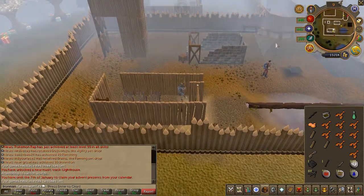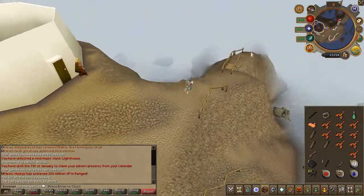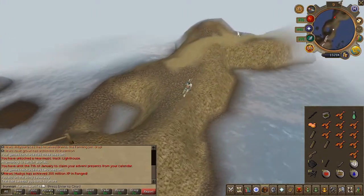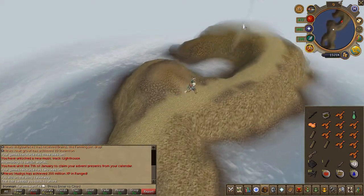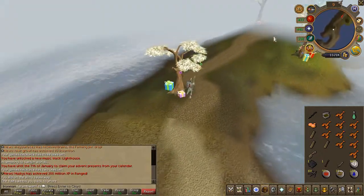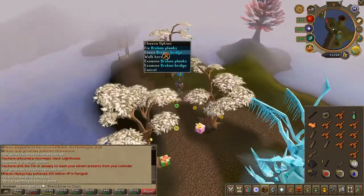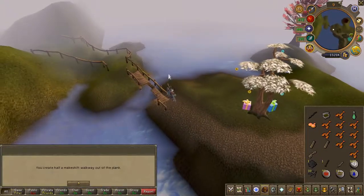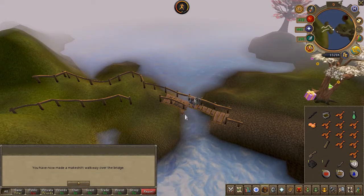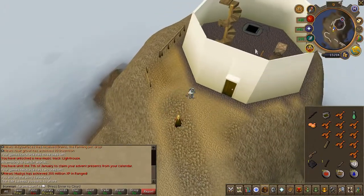Head back towards the lighthouse. Just east of where you started the quest, you're going to find some broken bridges. Go ahead and fix them — you will have to fix the bridge on both sides, so fix one, jump across, and fix the other side.